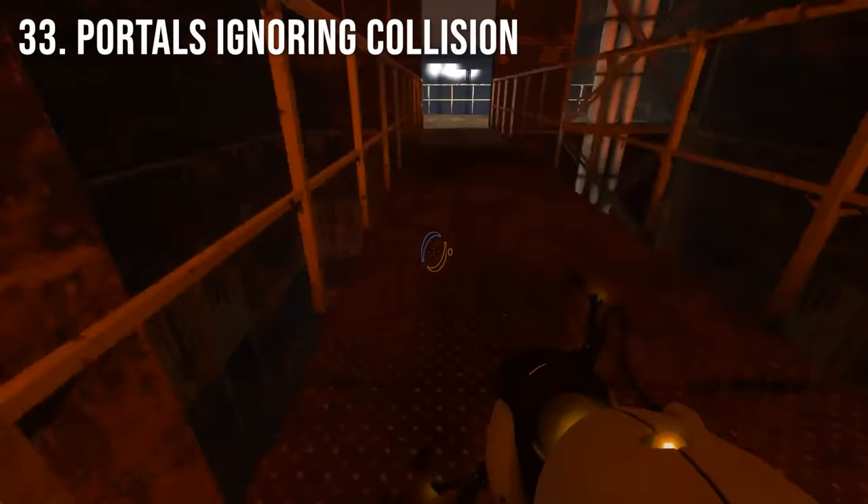There are multiple areas in the game that allow you to place a portal for only 0.1 seconds before getting fizzled. This is because the game only checks every 0.1 seconds to see if the surface that a portal is on is actually a valid surface.